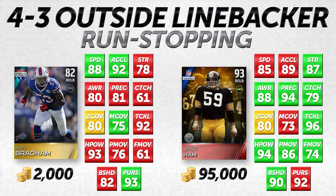Nigel Bradom being faster is a nice advantage, though he does struggle in strength and block shedding, both of which are important for stopping the run. He makes up for some of that with his speed advantage. What I really like about Nigel Bradom, despite being only 82 overall, is that he has great tackling and hit power — a 92 tackle and 93 hit power. Both are lower than Jack Hamm's, but not substantially. There isn't much difference between a 92 tackle and a 96, or between a 93 and 94 hit power.